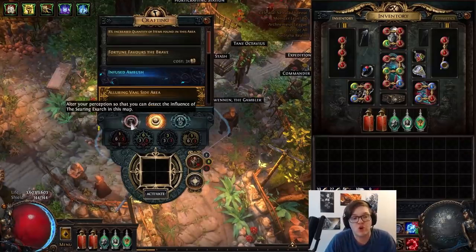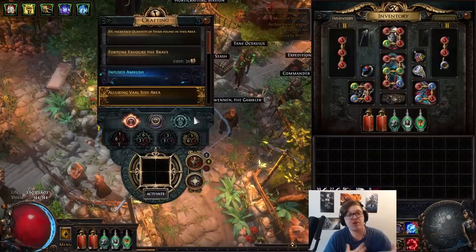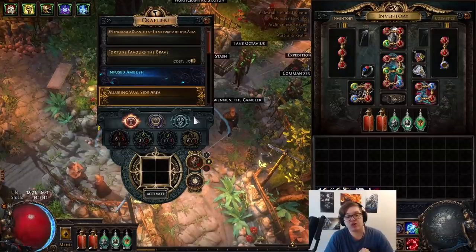Putting these on your map device and activating them will allow you to gain access to the chosen influence type, but only in a very limited capacity. You can only run probably about three or four yellow maps with the Exarch or Eater respectively before they lose interest and migrate to higher tiers.